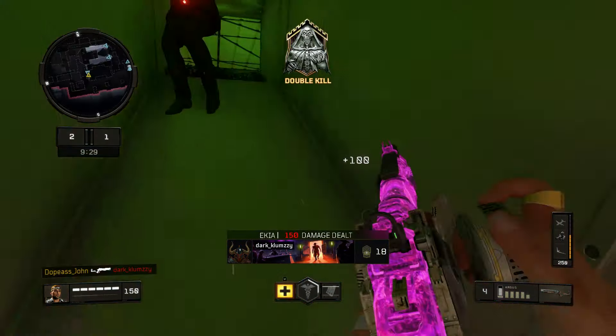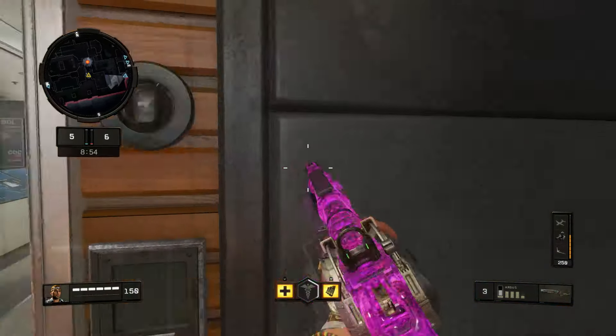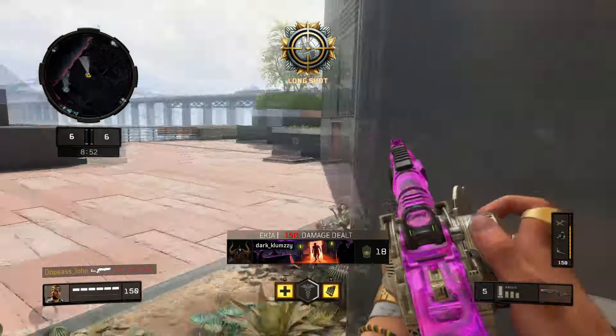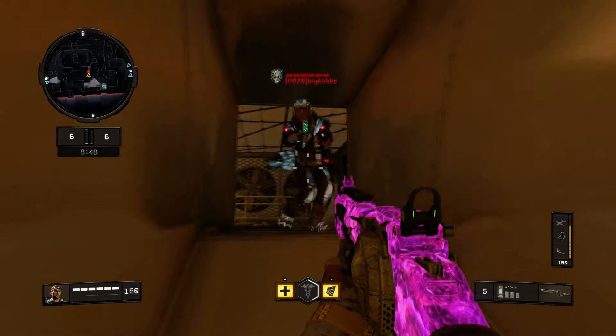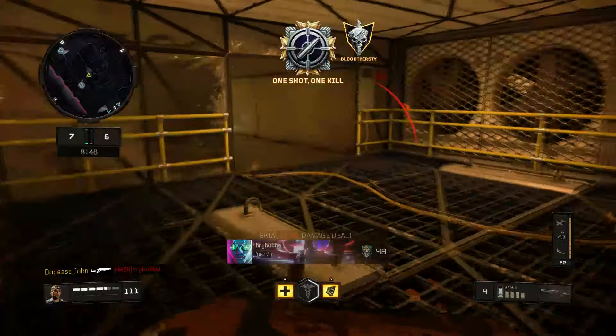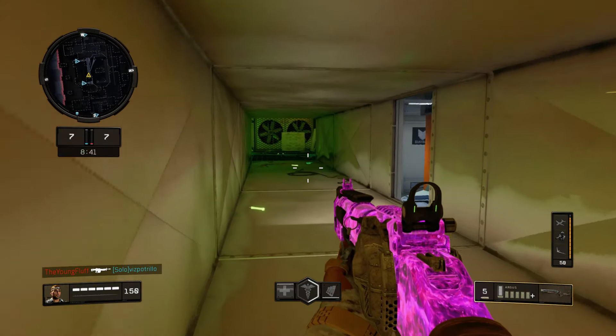That is actually fake. It's because I'm not aiming down the sights. See what I mean guys? Sometimes if you don't aim down the sights you'll get hit markers, but if you do aim down the sights then it'll hit mark from super far but at least you got the kill. This Argus is a lot of fun. That's why I'm happy I got it.